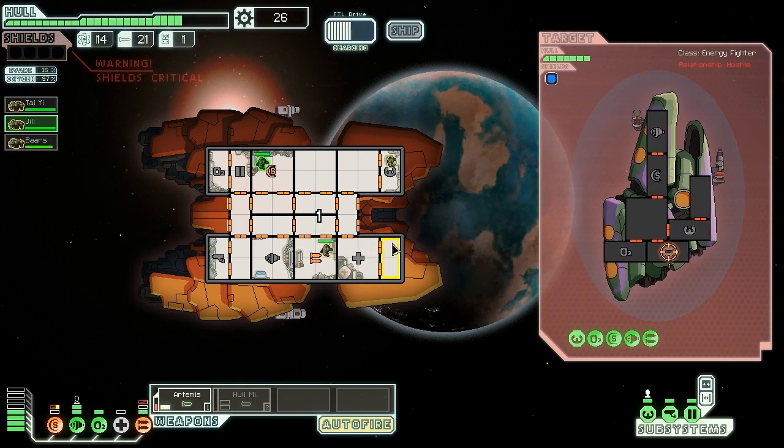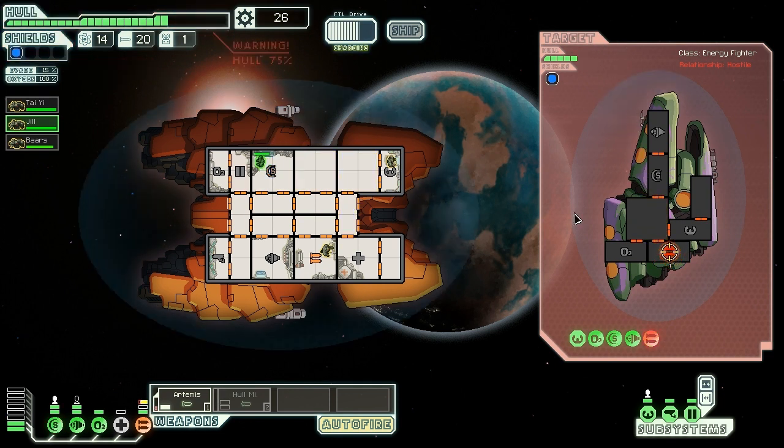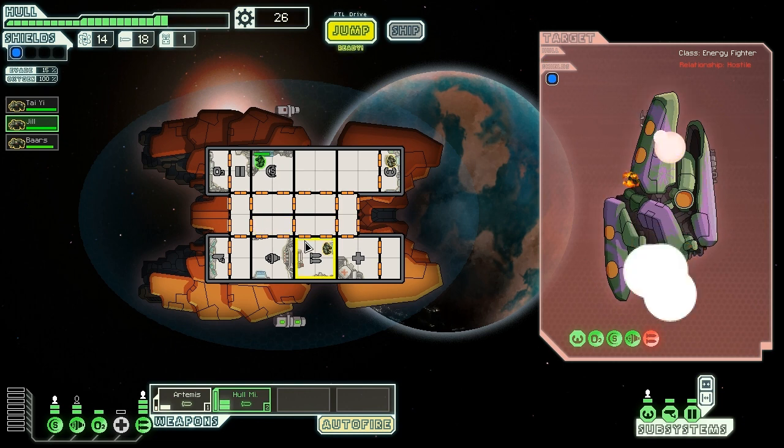Now we should be able to take them out. Let's get the whole missile firing there. Let's turn off the Artemis until they repair their weapons — then I'll fire the Artemis again. The whole missile does so much damage that it really makes no sense not to be firing it over the Artemis. Make sure their weapons are down — and they're dead. Fantastic!